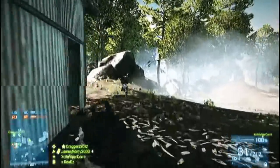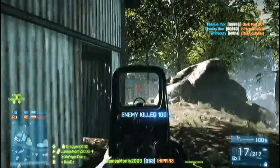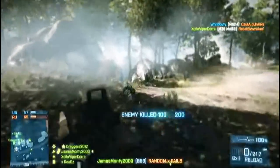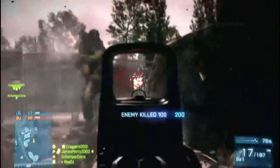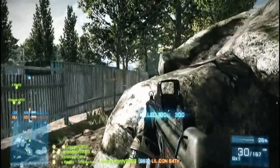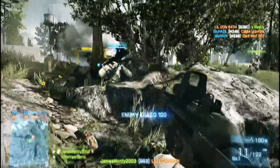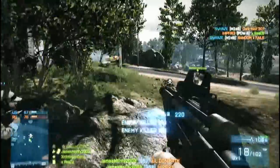So enough shooting at walls — let's shoot at some people. This gun's wheelhouse is definitely going to be in close quarter combat. As you can see, it drops people pretty quick. It has the standard damage of almost all the SMGs — with the exception of the SCAR-H — being a maximum of 25 and minimum of 14.3. So that means it's going to take you as few as four bullets or as many as seven, not counting any headshot multipliers.